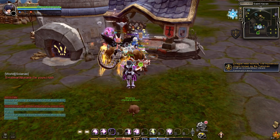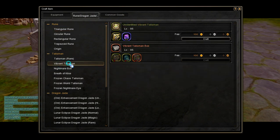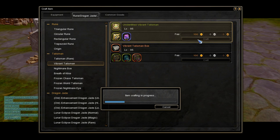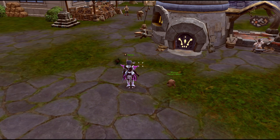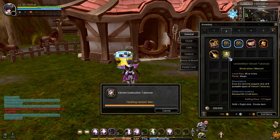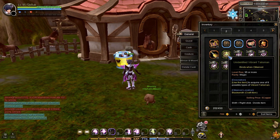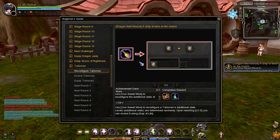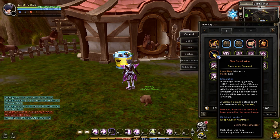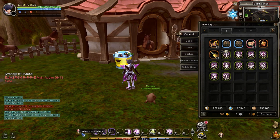The next task is to craft one Unidentified Vibrant Talisman. Go talk to a Blacksmith NPC, select Craft Item, click on the Rune, Dragon Jade, and Talisman Crafting tab, then select the Vibrant Talisman Crafting page and craft one Unidentified Talisman. Then open your mailbox and receive the 10 Unidentified Vibrant Talismans and 30 Oun Sweet Wine. Before moving to the next task, open all Unidentified Vibrant Talismans in your inventory.